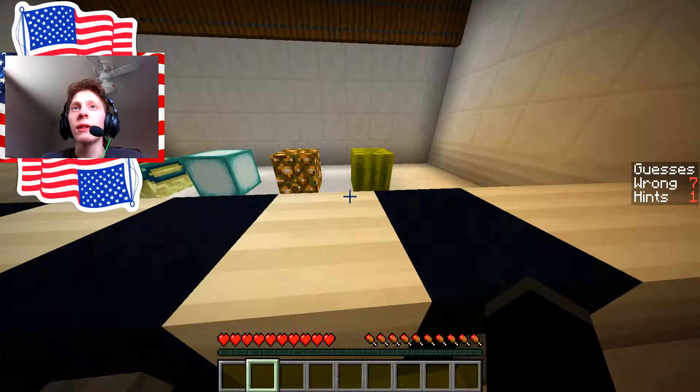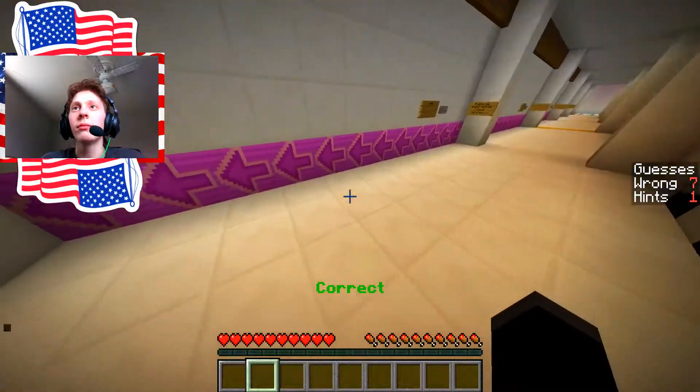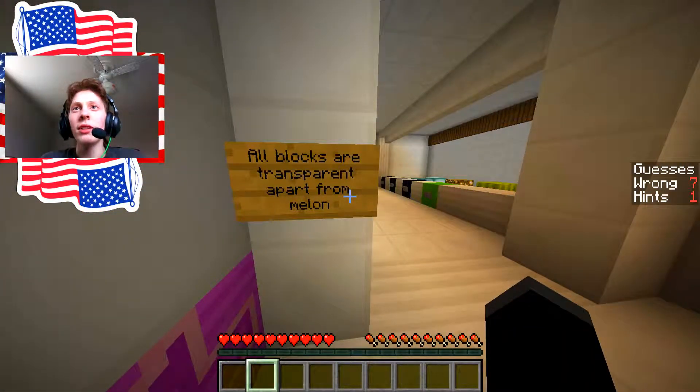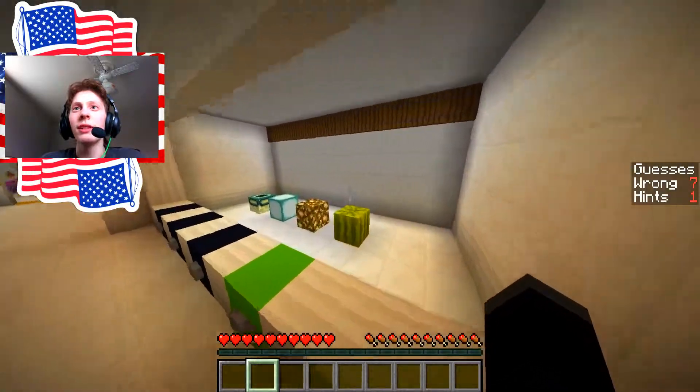What do we got here? Melon. That was easy. Doesn't light out. All blocks are transparent apart from melon.